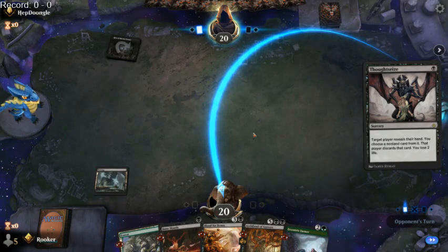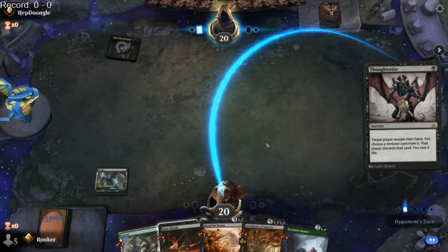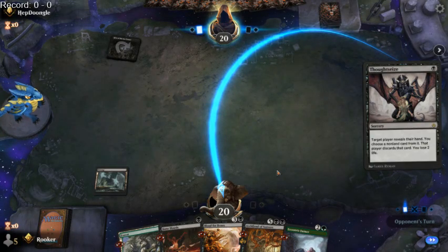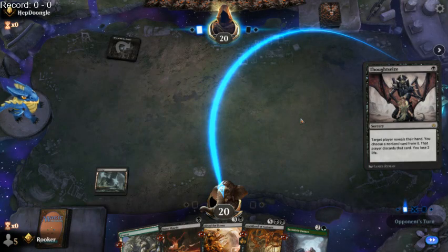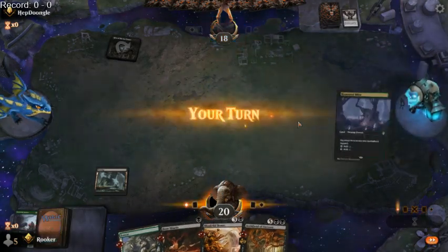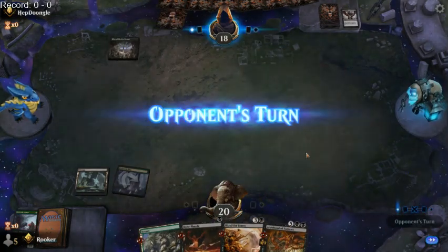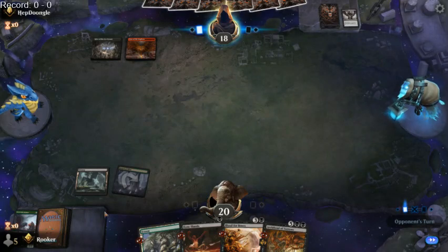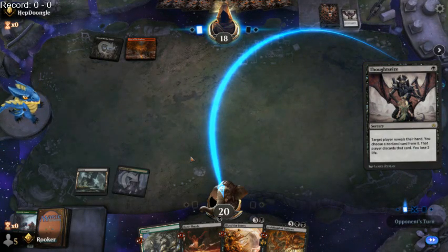Our opponent gets rid of our Blood for Bones, and the plan falls apart a little. Or they might get rid of Eccentric Farmer hoping to mana screw us. Or Bone Shards. I could see them maybe getting rid of Bone Shards — they might be like, I don't care if you get your Archfiend of Sorrows down, I'm just going to win with Shield Rid. So they're hoping to mana screw us. I'm going to play this now in case I draw an Eccentric Farmer.